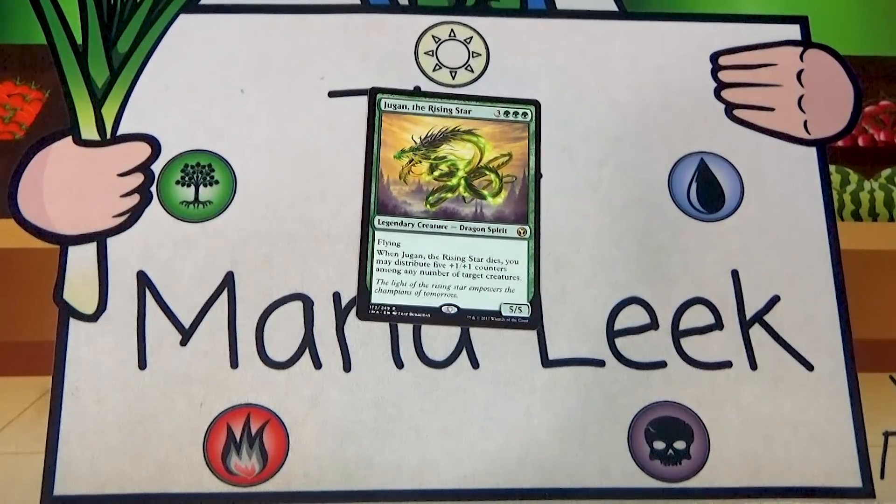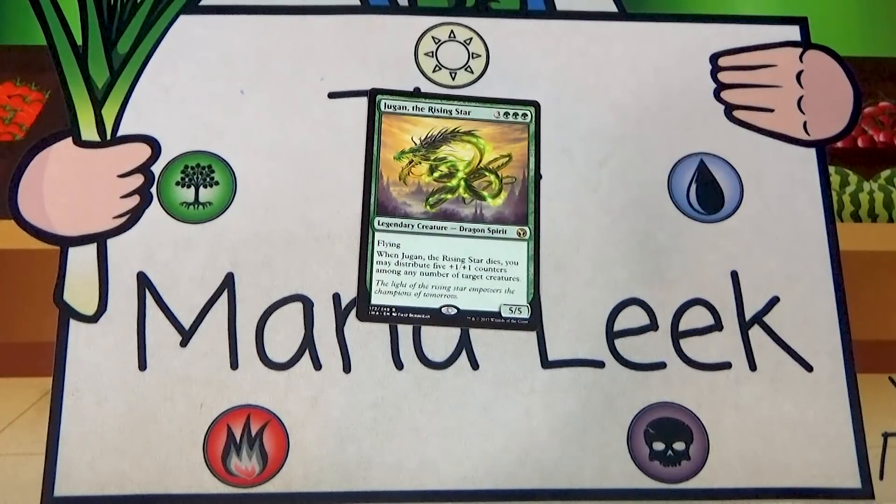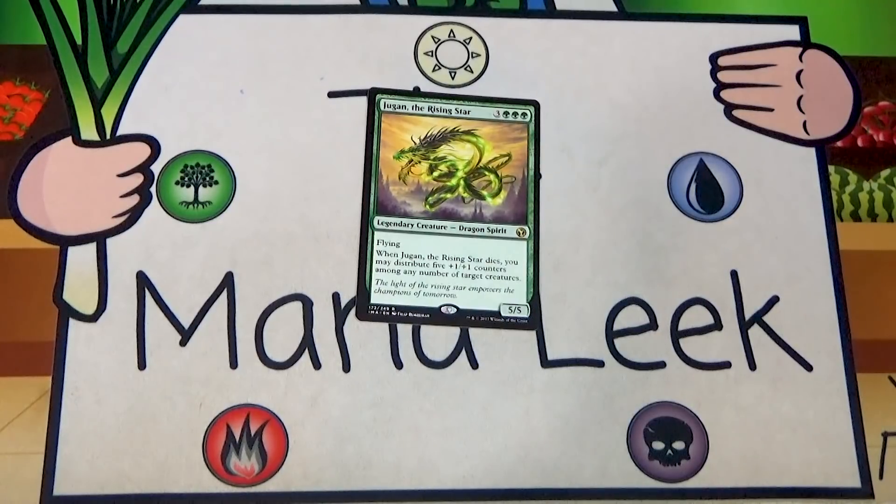Let me know in the comments what you would have taken — Jugan, Blinding Mage, Repeal, or something else like Assault Formation or Bog Brew Witch. You can find me on Twitter, Facebook, Twitch, and Patreon all at 'Mana Leak' — that's L-E-E-K like the vegetable, not the card. If you like the content, hit the thumbs up and subscribe. See y'all next time!